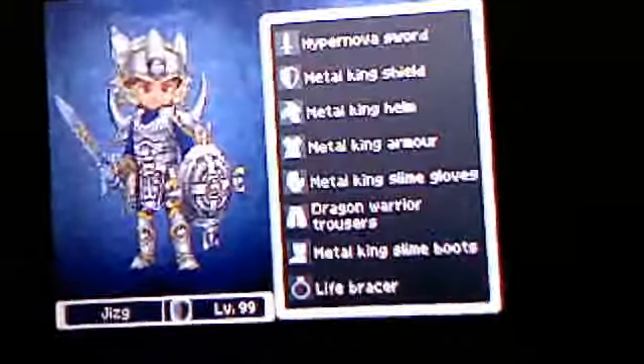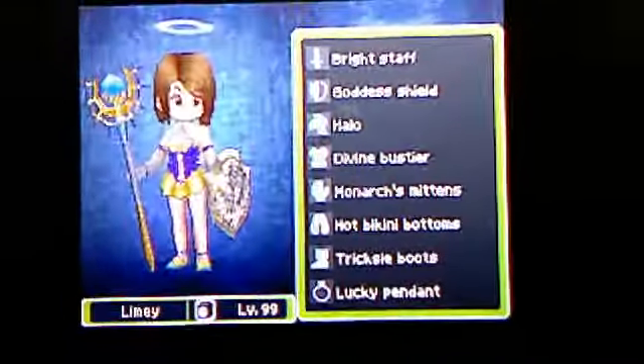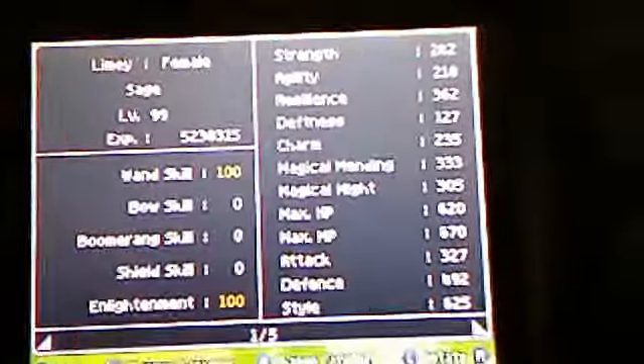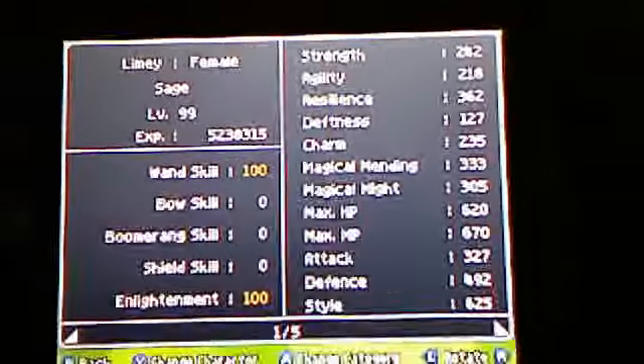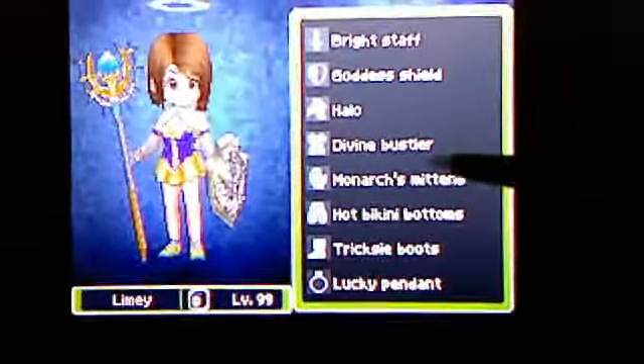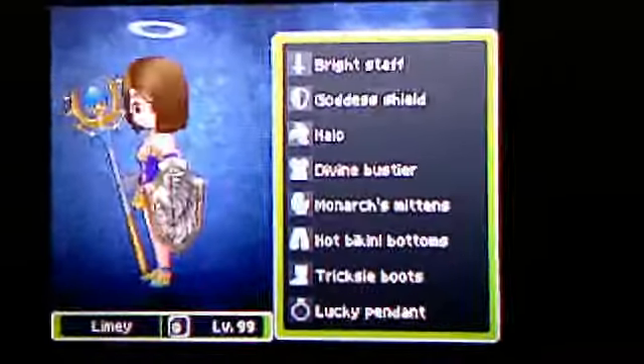Anyway, next character — it's my Limey. She's the sage; she buffs, she attacks, she does everything. I got her in a set where she has an 11% chance to evade, which is very nice. And it looks very good.